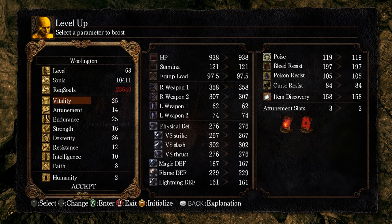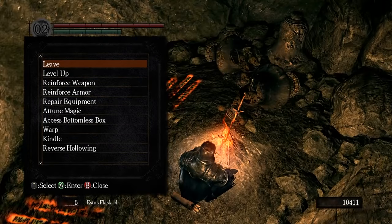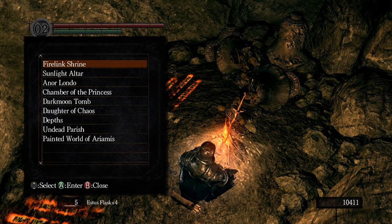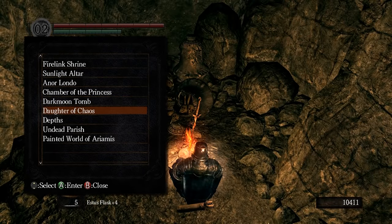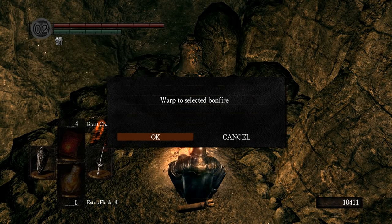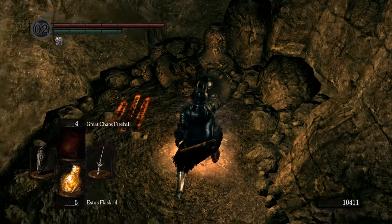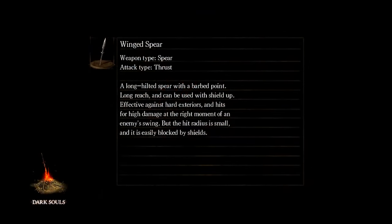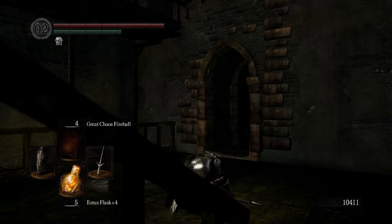So congrats — you beat Pinwheel. You beat the catacombs. Congrats on Pinwheel. You got the Mask of the Child, and you very absurdly and luckily got the Skull Lantern, which is one of the ways you can beat Tomb of the Giants. That sounds like progress — you did it. Let me give Andre the ember.